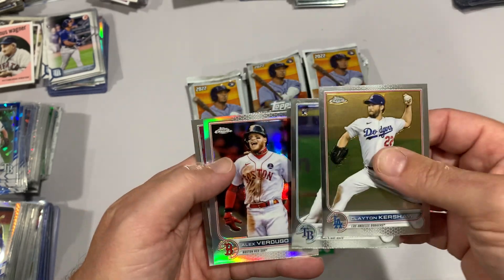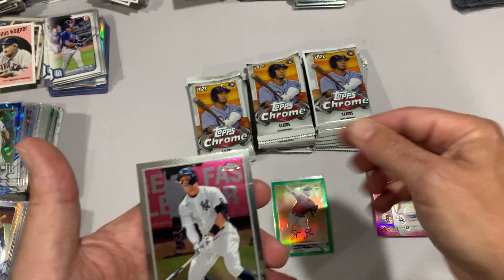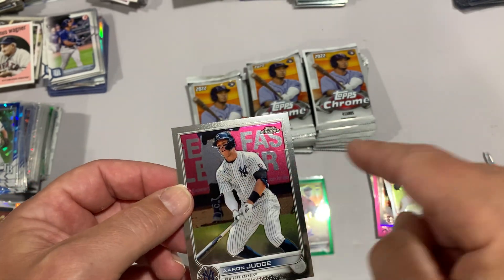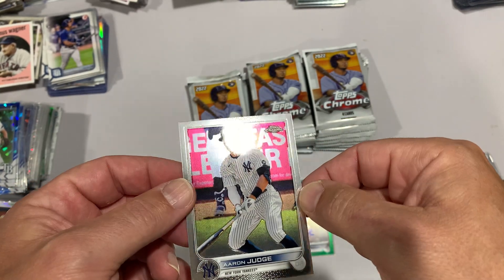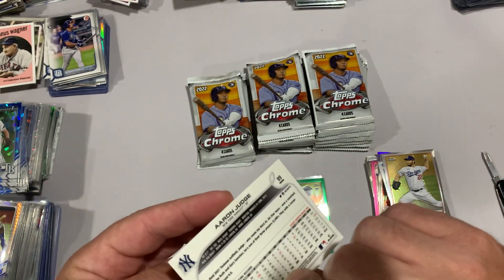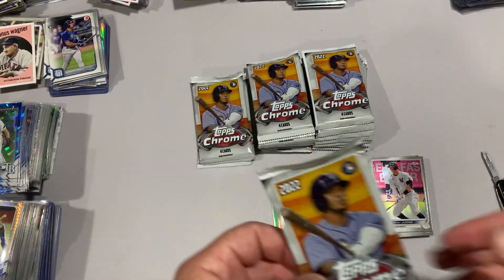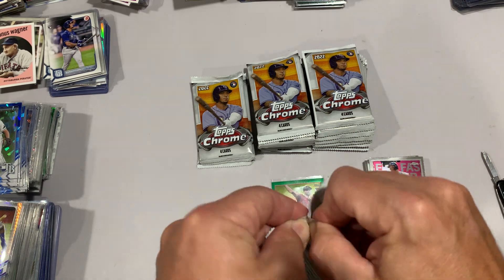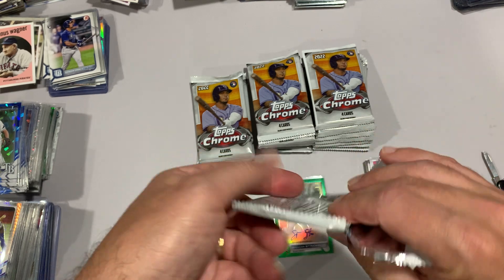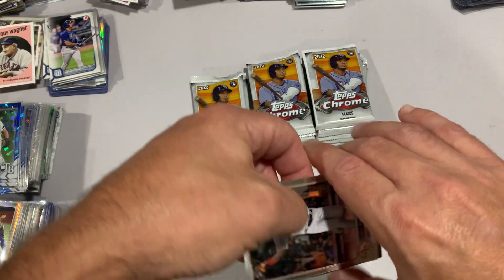Kershaw, Shane Baz rookie, Verdugo, and there's Judge - there's a print line that kind of goes across right at the neck and the shoulders, which is unfortunate. Actually watched some of the Red Sox game last night to see Judge. Even though I'm a Red Sox fan I was rooting for the Yankees, rooting for a home run. I know it's blasphemous in these parts of town, but I'm a sports fan.